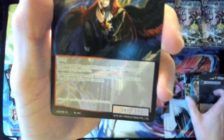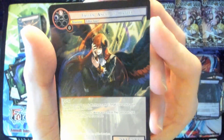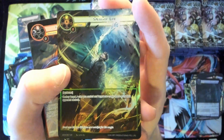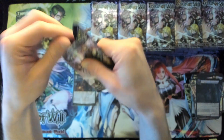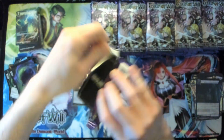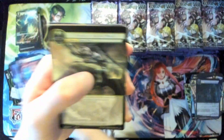Basic stone, Fallen Angel of Hatred for our rare, and Spark of Life as a super rare foil. Alright, we are in stack number two — we got our first ruler already, so we're in good shape. Let's try for average one ruler per stack — probably not gonna happen, but a man can dream.